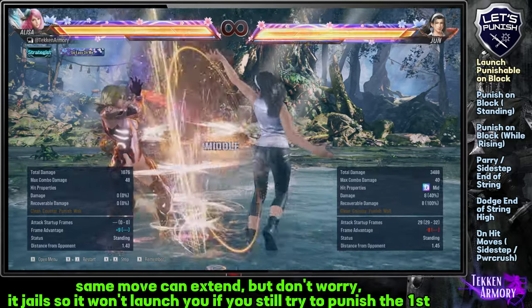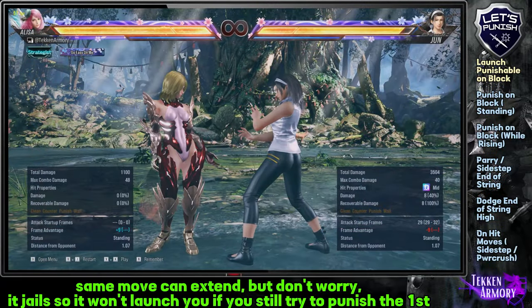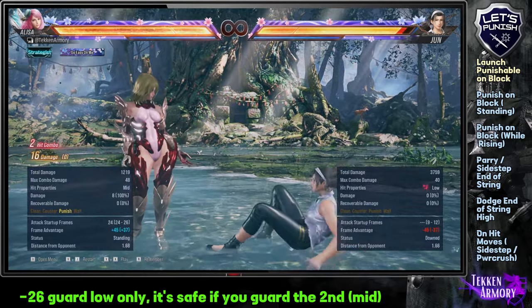Some moves can extend with this hit. Don't worry — it jails, so it won't launch you if you try to punish the first move. For low launch punishable, use a rising launcher. For launcher on block, use a rising launcher.